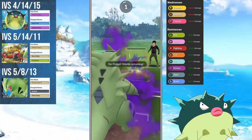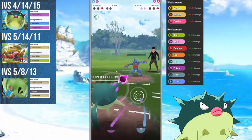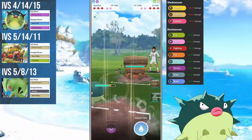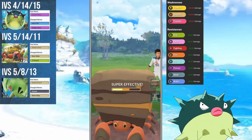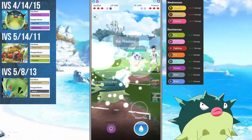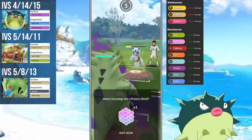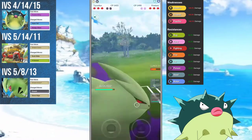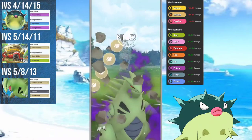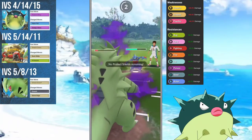The one thing that bothers me about Quillfish is that unlike other Poison types in the meta, it doesn't get access to Poison Fang. Adding the Poison typing to Quillfish really doesn't do much outside of Poison Sting and Sludge Wave — there isn't much benefit to being a Poison type without Poison Fang. It's a definite oversight by Niantic. However, having access to Aqua Tail is quite amazing since you can spam it quickly, hitting anything weak to Water. It just lacks a decent spammy Poison move.